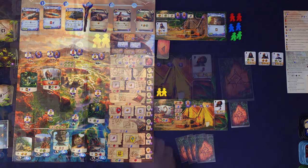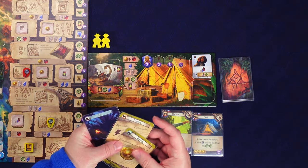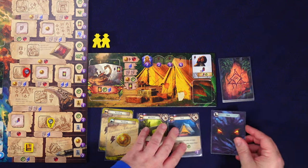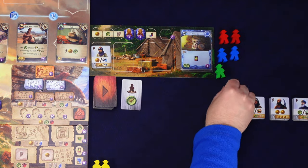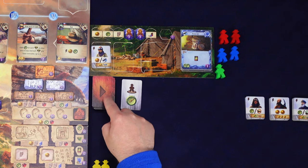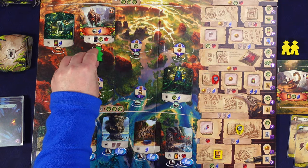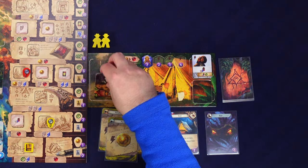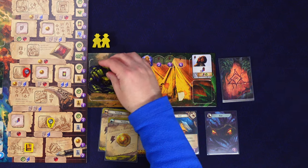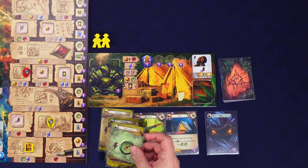We drew: a machete, tent, two fundings, and a fear card. The rival draws and wants to place a worker where there's a compass, prioritizing rightmost, going as high as possible - they pick this spot.